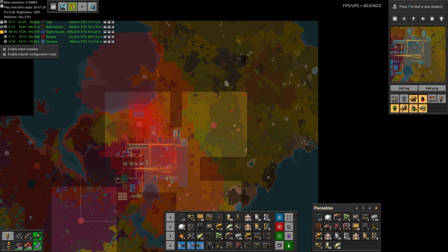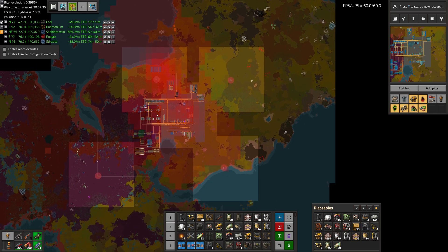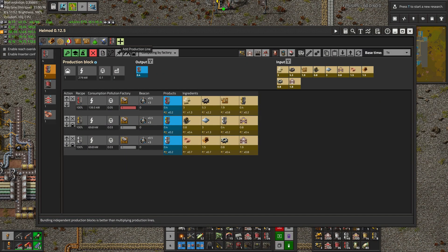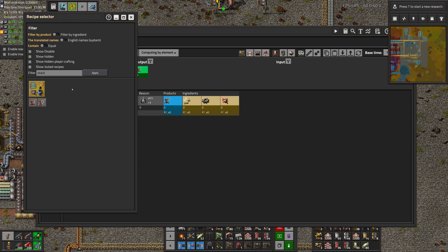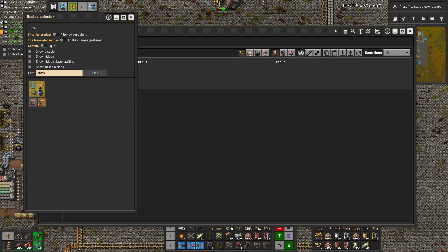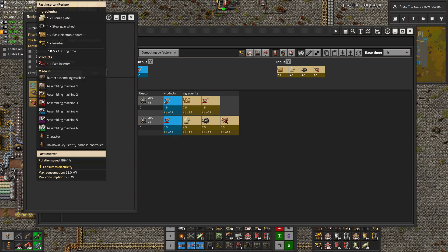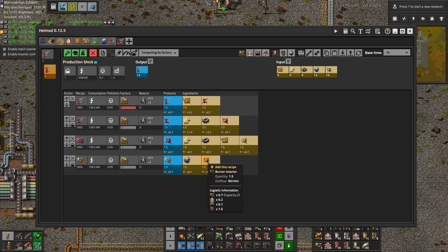We would basically want to build some walls, kill off all these biters, get some trains moving some of these products around, and then we could either expand or rebuild this process to handle more products at a time. Making inserters should be a little bit simpler of a process since it's fairly linear. We do want to make filtered ones too. So the chain is: filtered inserters come from fast stack inserters, which come from fast inserters, which come from regular inserters, which come from burners.